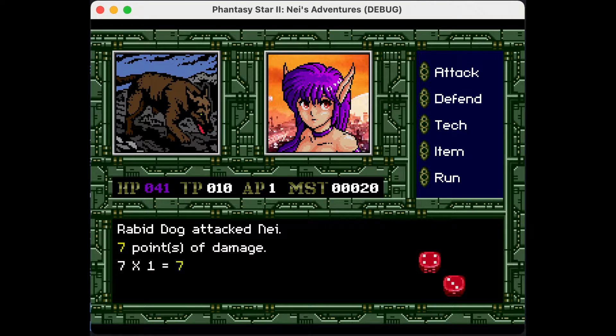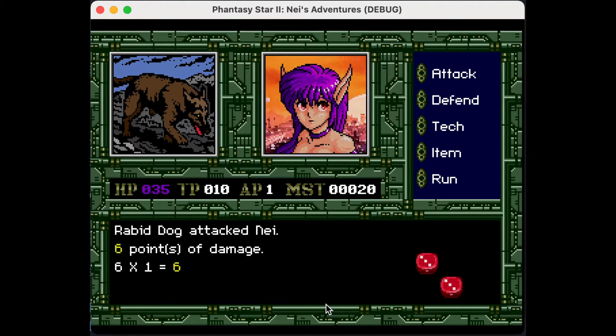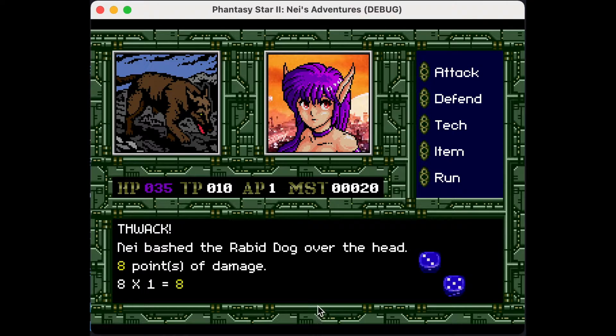We've got the implementation of the dice. You can see there's damage, a little bit of screen shake going on there — some damage back and forth. It's a pretty simplistic formula: whatever the dice roll is is multiplied by whatever the attack power is.